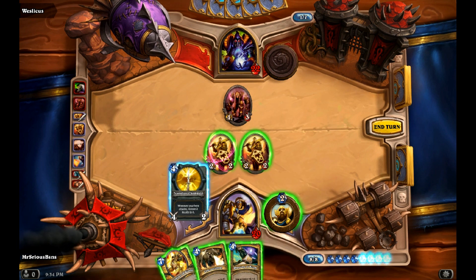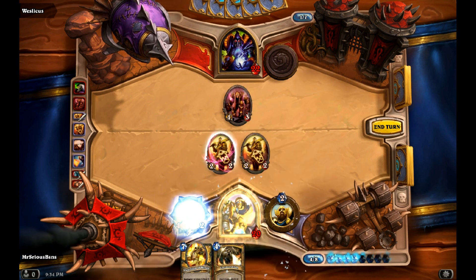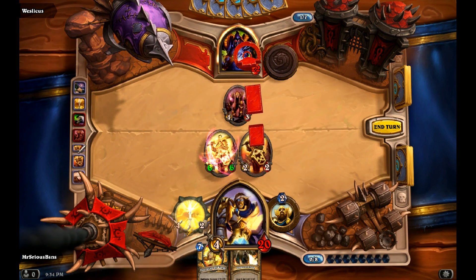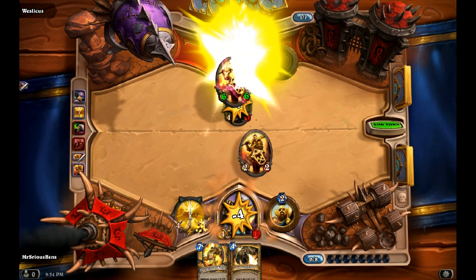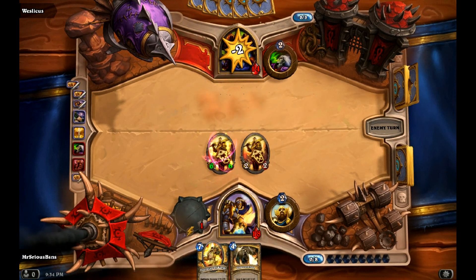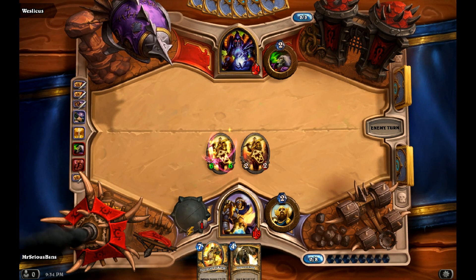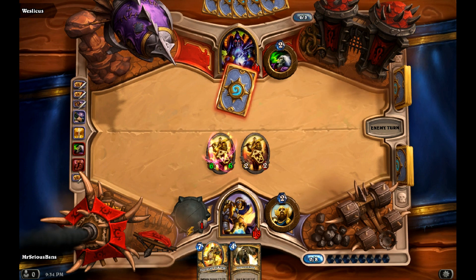So we are going to play Truesilver Champion, kill this guy off, and pressure him so he stops drawing cards. Because that's one of the things you really need to stop a Warlock from doing — drawing cards. Because if they just keep using their Hero Power with impunity, it gets really dangerous really fast. So you want to make sure you're pressuring as soon as you can without over-committing.